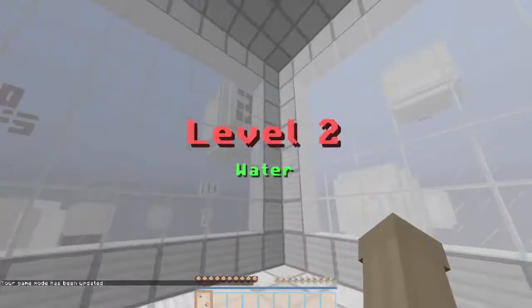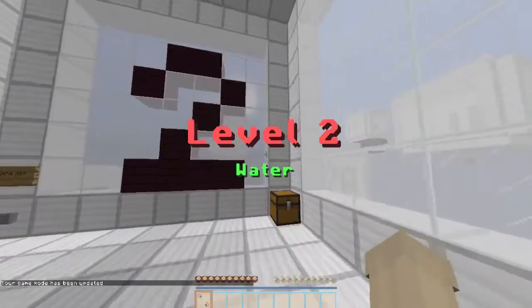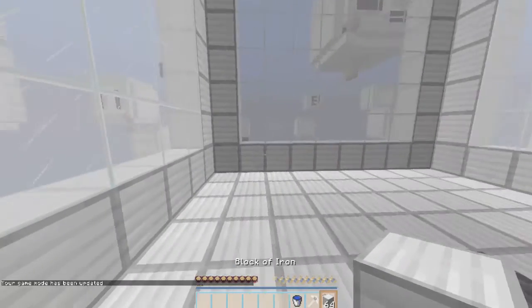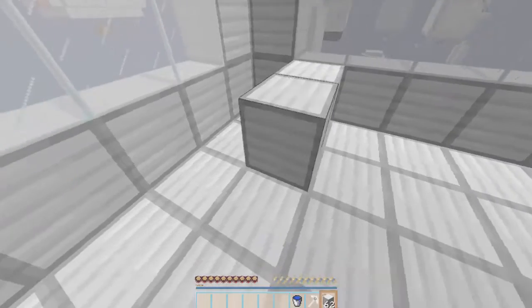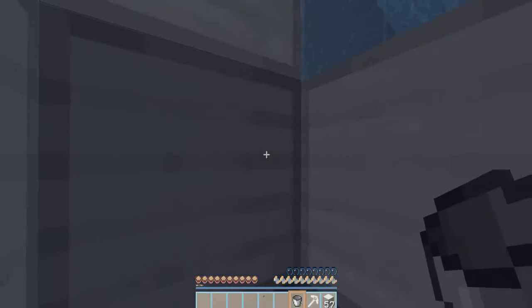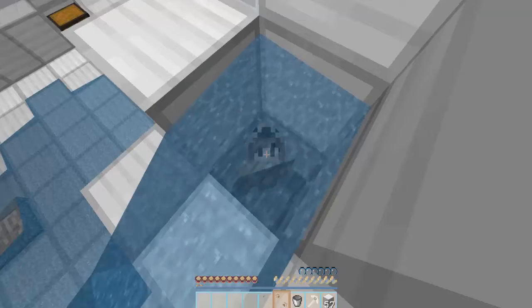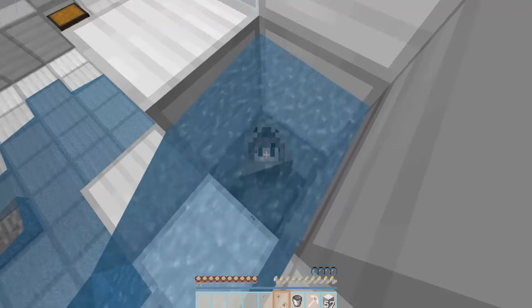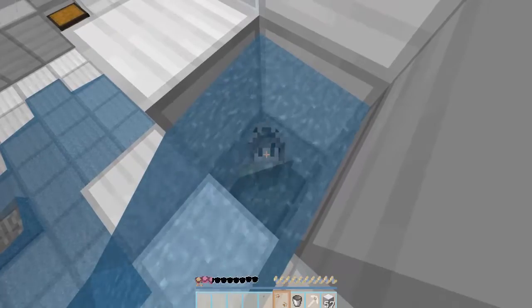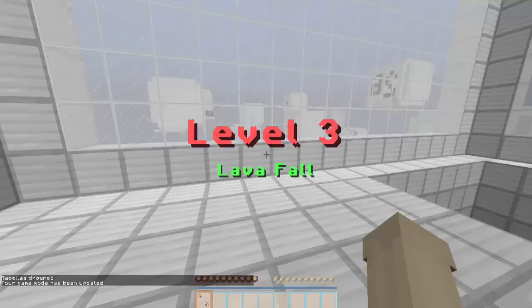Okay, we're in our next level. We have to die from water, I'm guessing. So we have a lot of iron. I am thinking we just block ourselves in a hole and drown ourselves like this. Is this the way that the pug is going to die? Sitting here and waiting for myself to die is just the loveliest thing I do in my spare time, guys. Don't judge me. And here it goes. Oh! Okay, next level.